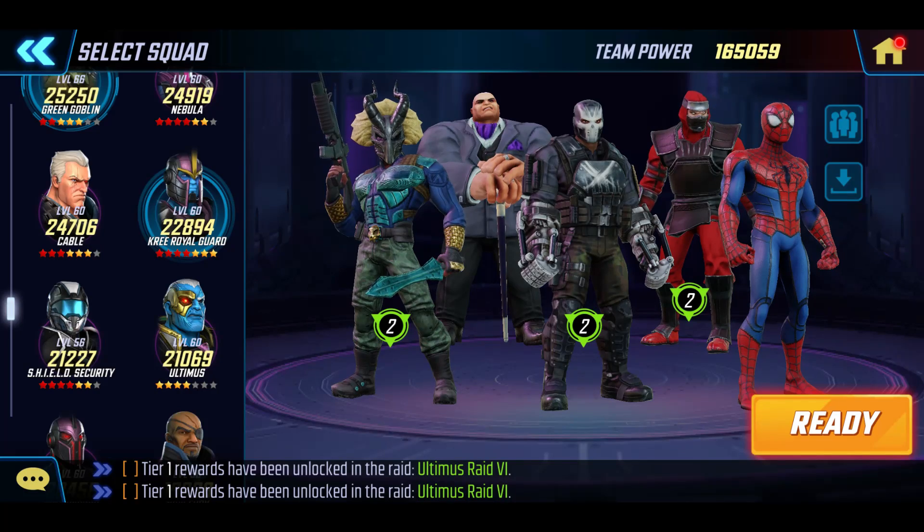This first team was suggested by Alex Els. We have Killmonger of course, Kingpin for the offence up and defence up which will trigger Killmonger's passive, Crossbones for the turn 2 ultimate, Spidey for the defence down that works really nicely with the ultimates and Crossbones and Killmonger, and then Hand Sentry for some survivability.